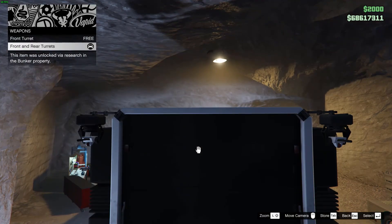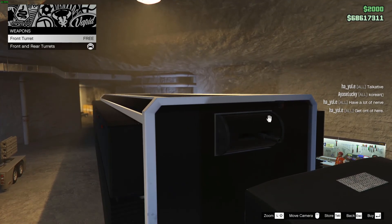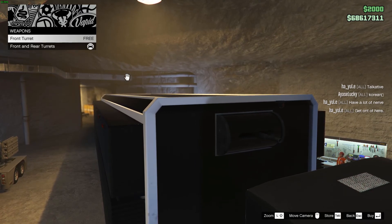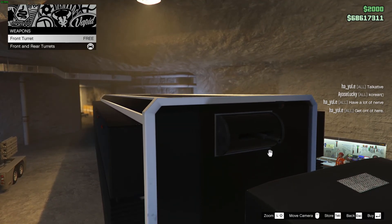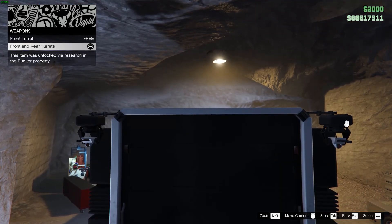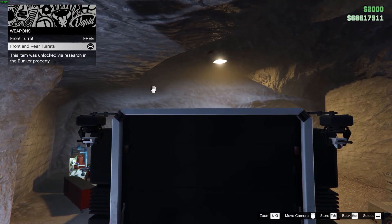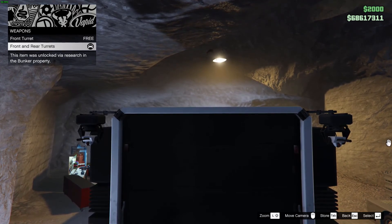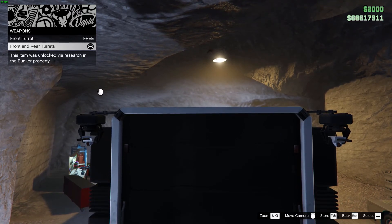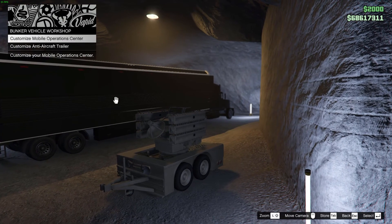For weapons, the front turret comes stock with the Mobile Operation Center. You can unlock the Rail Gun turret — as you can see here — by doing research in your bunker and then purchasing it. I've already purchased that since I unlocked it via research. So that's all for the outside of the MOC.